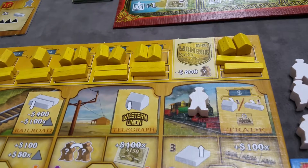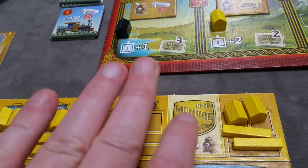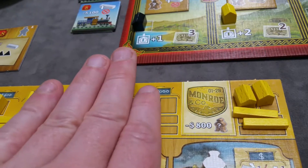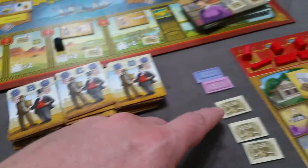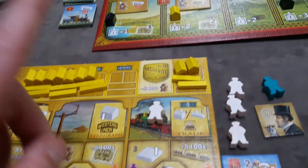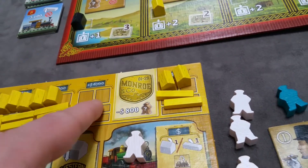Play continues clockwise until at least one player has cleared all the rails and all the trains to the left of their company logo on their player board. Once that happens, the end game is triggered. That player finishes their turn, then all players complete the round, and then all players get one final turn.